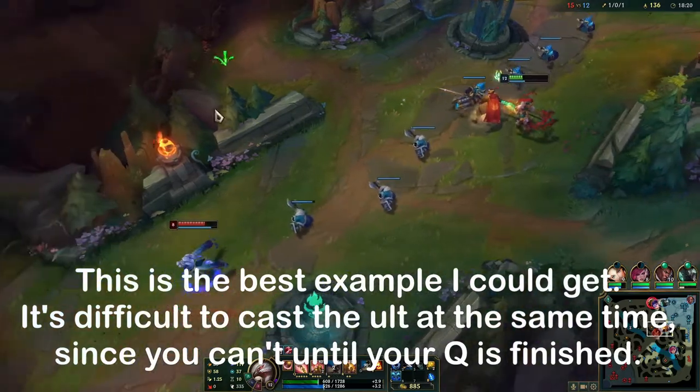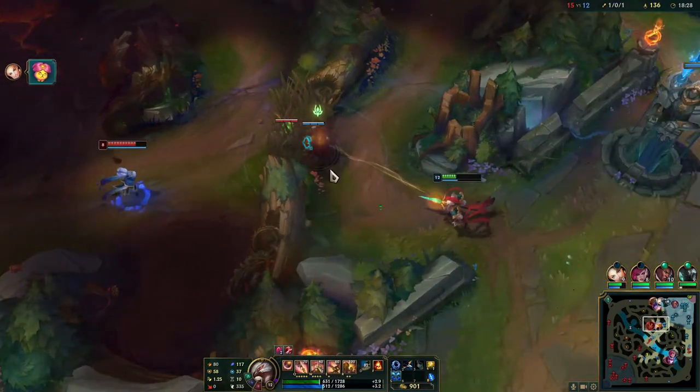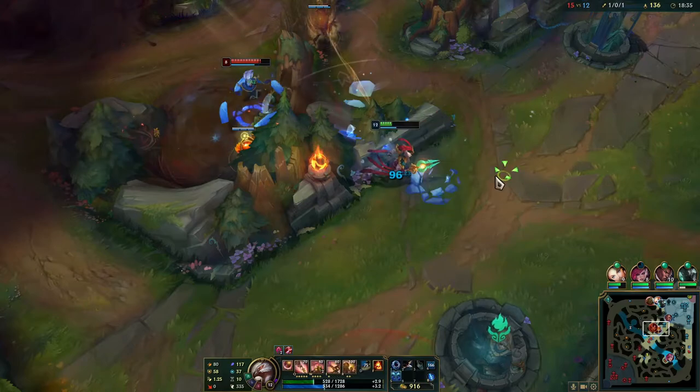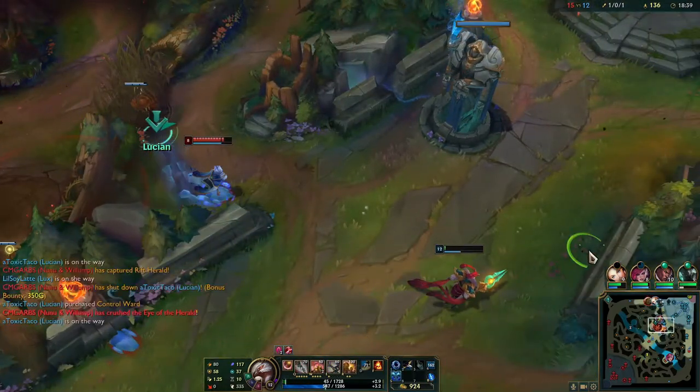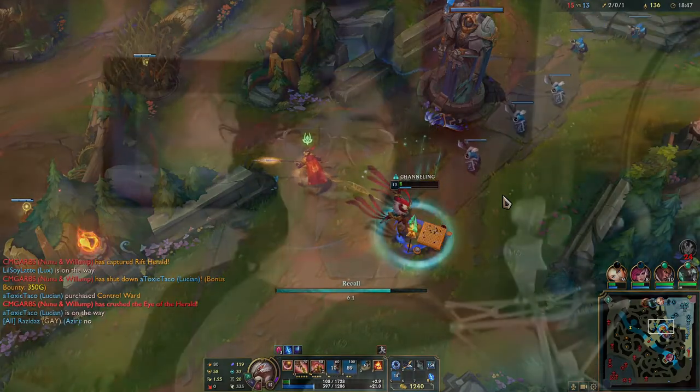The Shurima Shuffle is when you dash and simultaneously ult as many people as possible into one direction toward your team. You can cast your ult while dashing, but it's a bit finicky - sometimes the coding just doesn't cooperate. It's not super critical because you're not always going to get it off perfectly. Being Azir and moving around dealing a bunch of damage is really the most important part since you're a late game carry.